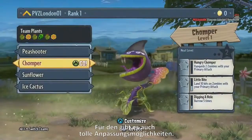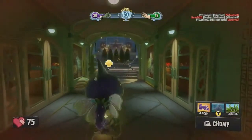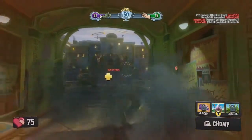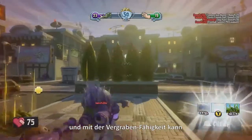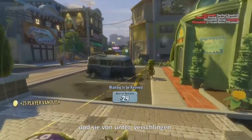Now we've got the Chomper with some pretty crazy customization options. The Chomper is using the Goop ability — the Goop will slow down zombies, and in combination with the Burrow ability, it allows the Chomper to burrow underneath the feet of zombies and chomp them from below.